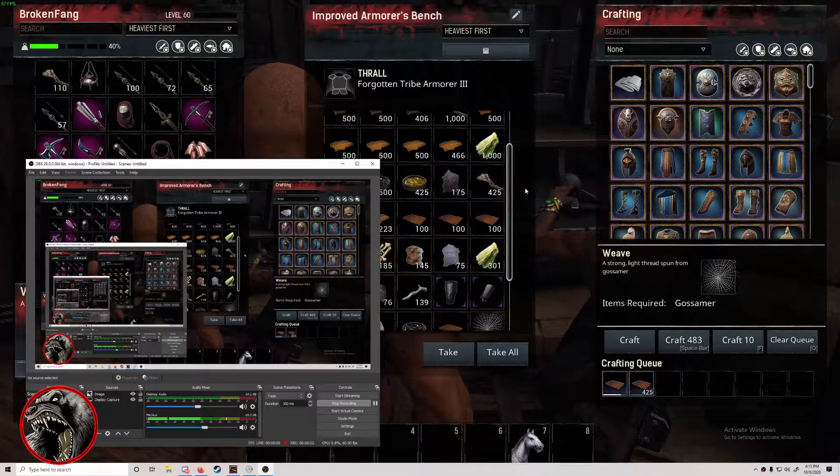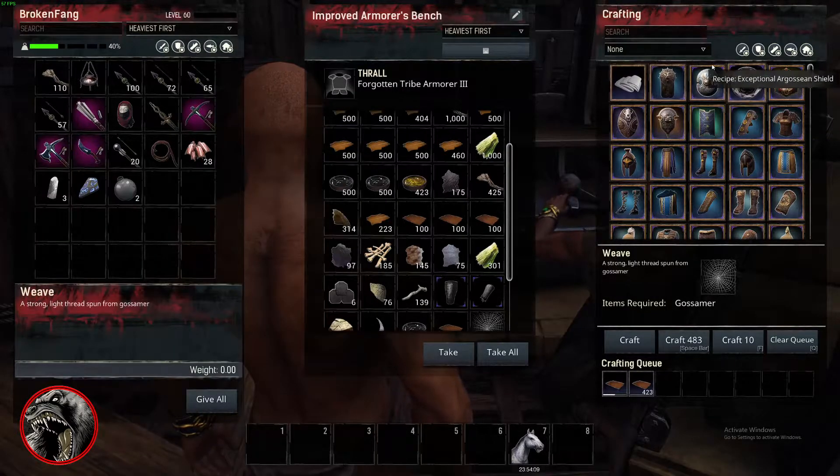Greetings and salutations. Once again, we're in the workbench, and I'm going to complain about the item selection menu.